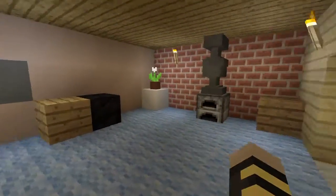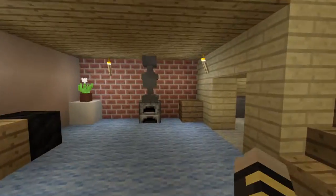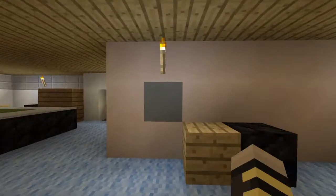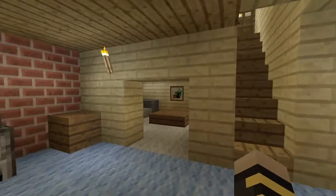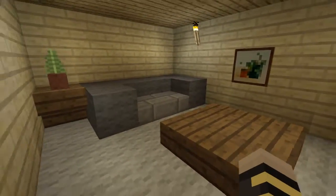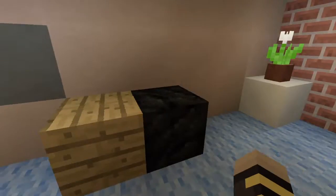Moving on to the basement, guys — which is my favorite part, because I think it looks really, really accurate. This is it right here, guys. We have the brick wall. We have the chalkboard that Jesse actually wrote 'Sia' on and he ran up. And we have a nice little couch area, which another Psycho video has been made in here.